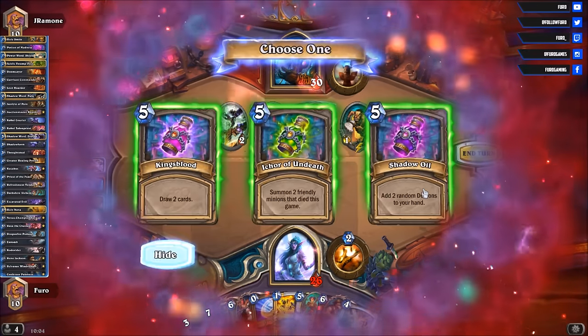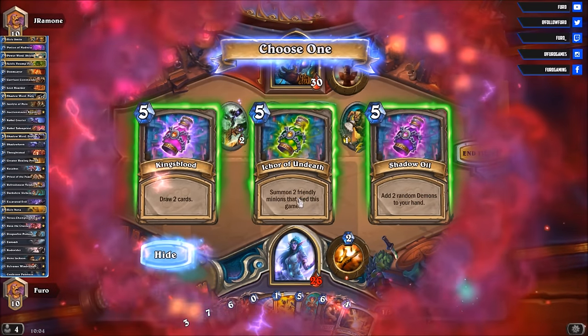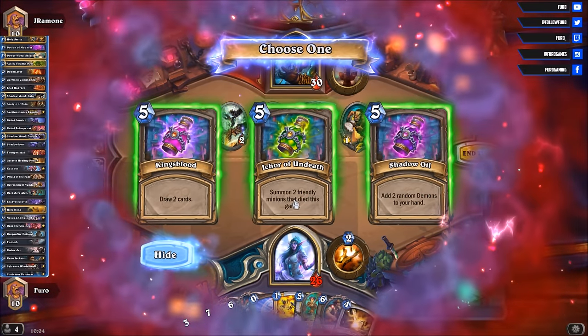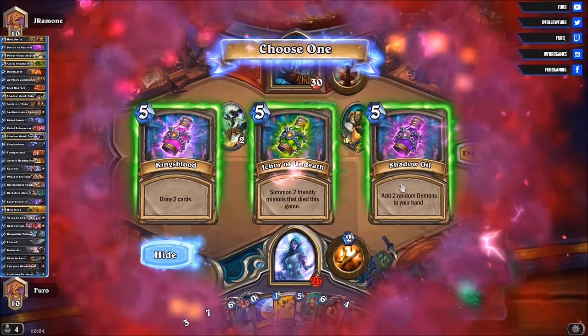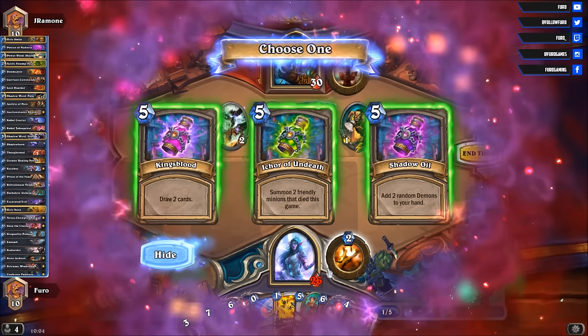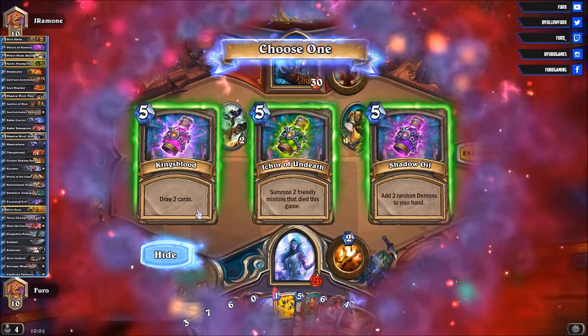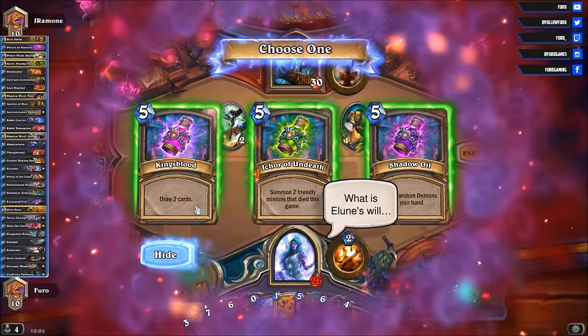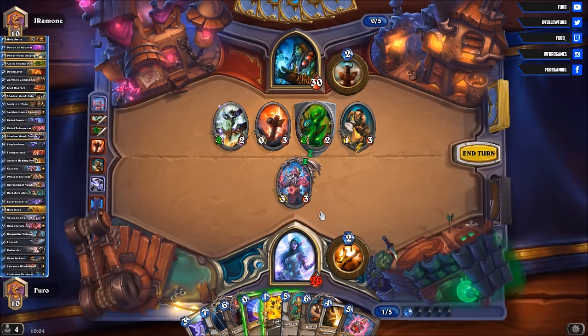We have the Felbloom. We will also take... summon 2 friendly minions. Currently we only have Cardiacus played. We can draw 2 cards. We can play the Shadow Oil. But we currently have 8 cards in hand, so we will take the King's Blood. Probably need to play the coin as well, otherwise we have too many cards in hand.